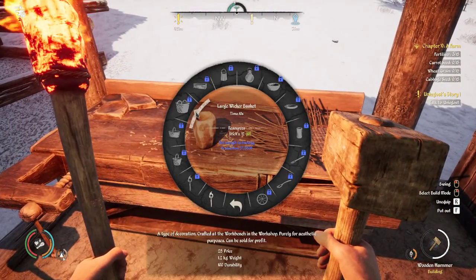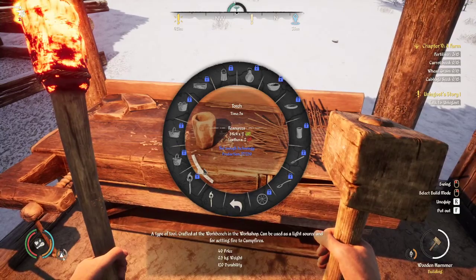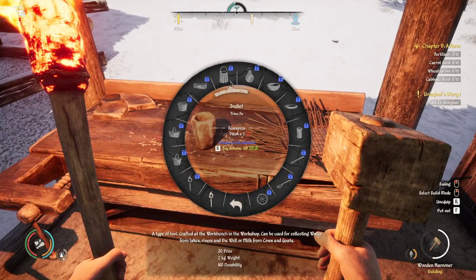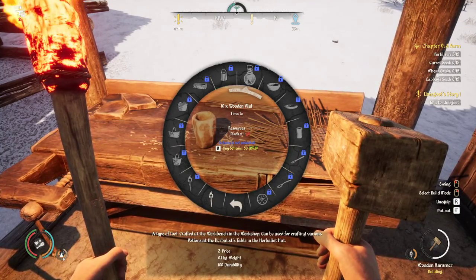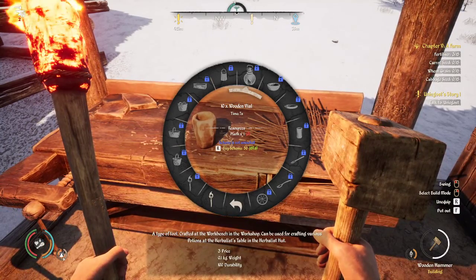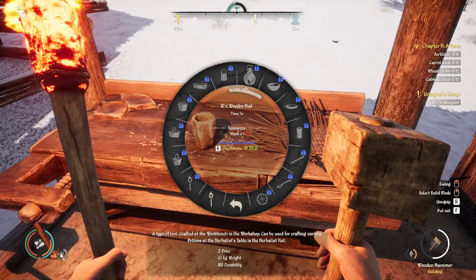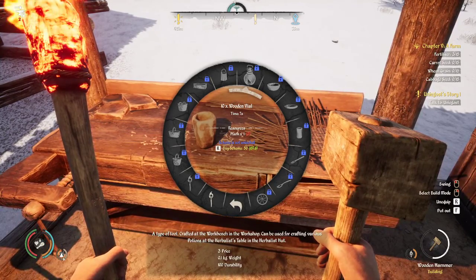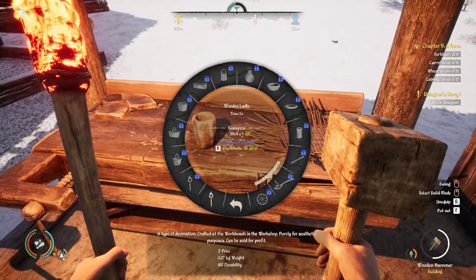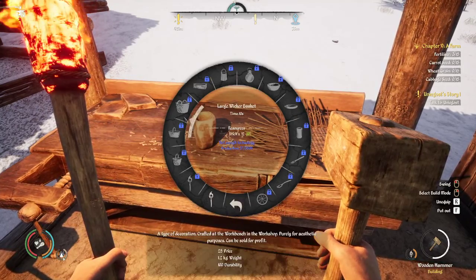Let me show you what you can do. We've got wicker so we can make simple torches, which we could already do, and we can unlock the regular torch later. There's these wicker products and this wooden bucket which you make with planks. One thing people do to kind of cheese the game is they'll buy the wooden vial scheme for 50, take a handful of logs, turn them into planks — 15 logs turns into 30 planks, 30 planks turns into 300 vials — and then take that to town for around 450 coins. Whether or not you think that's cheesing the game is your call. We also have these vases with flowers that people use to decorate with, but we're way far away from that.